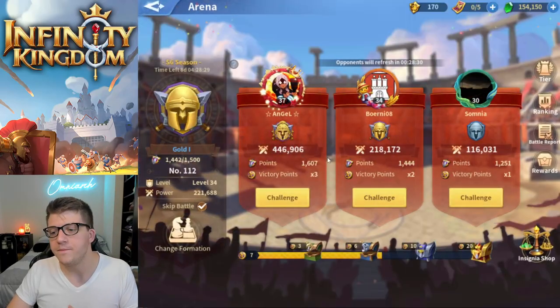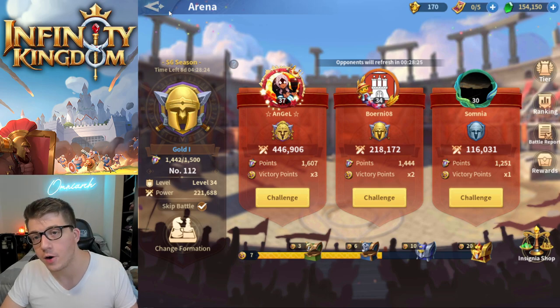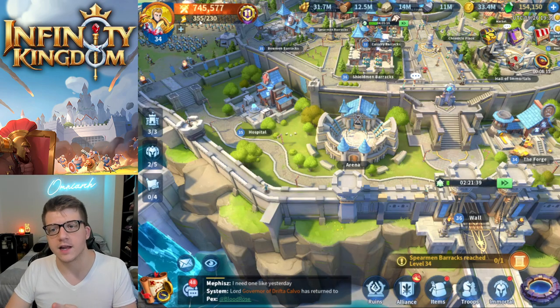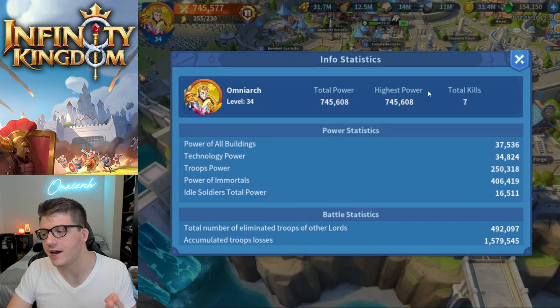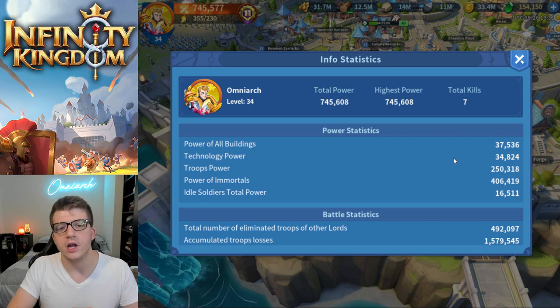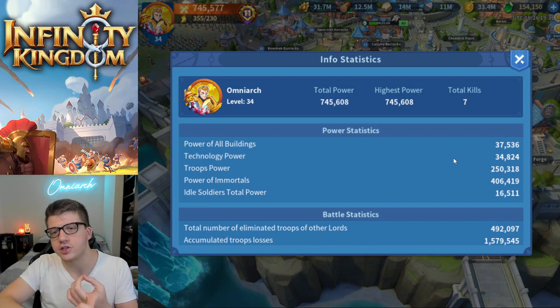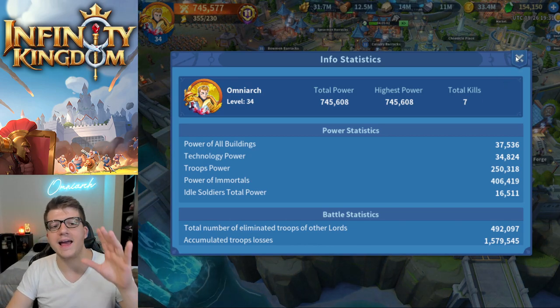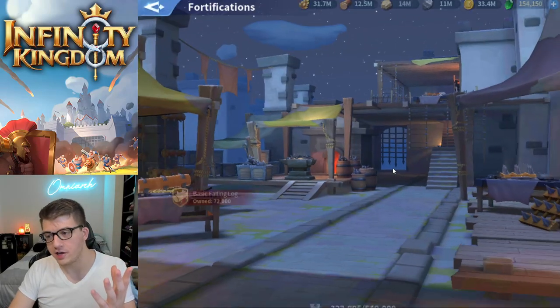When you have troops on your garrison, how successful that will be depends on how powerful your troops are. Same thing with the arena — if you keep losing the arena it may be because your armies don't have enough troop power. When we look at the total power for your account, you can see it breaks down into immortal power, building power, dragon power, technology power, and your troop power. It doesn't actually take into consideration the fortifications on your wall.